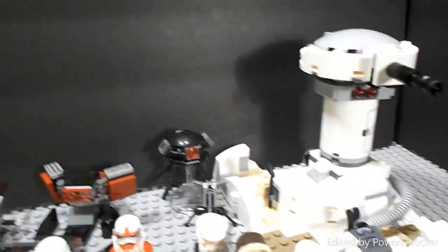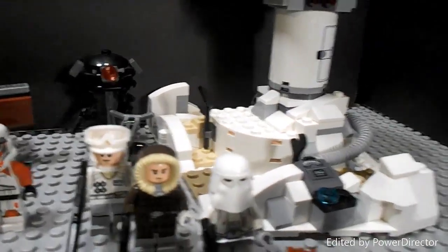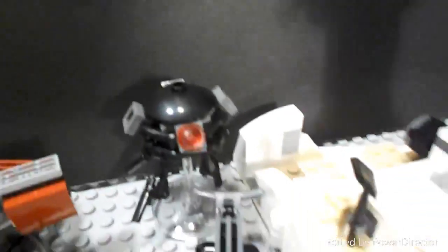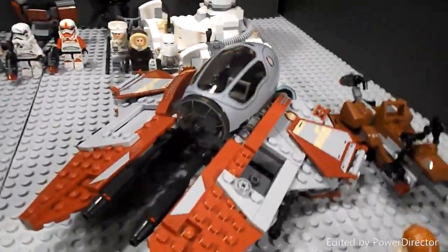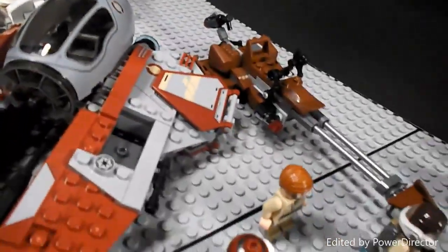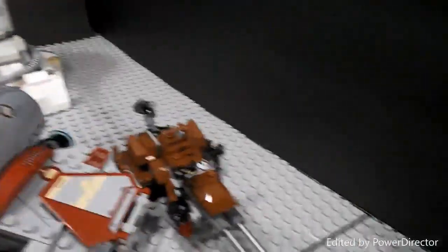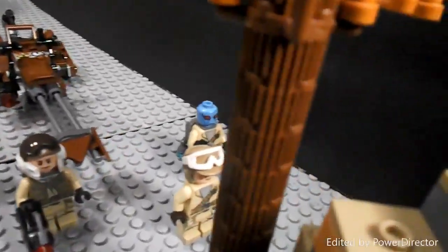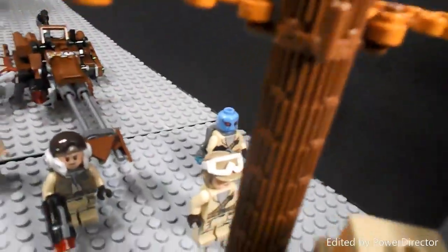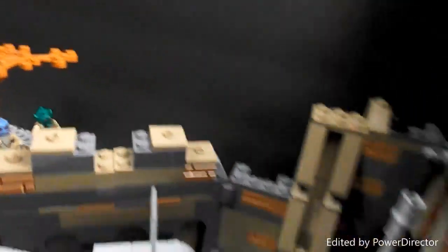Then we have the Battle on Hoth with Han Solo, a snowtrooper, a rebel snowtrooper, and a probe droid. Right here we have Obi-Wan's Jedi Interceptor with Obi-Wan and his R2 unit. Then we have the Rebel Alliance Trooper Battle Pack with soldiers — I don't know the specific names.